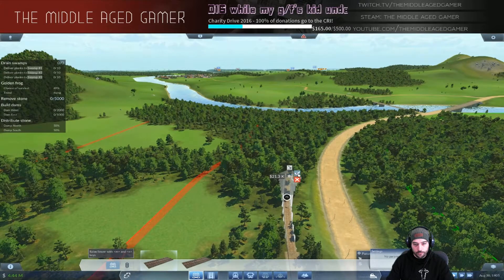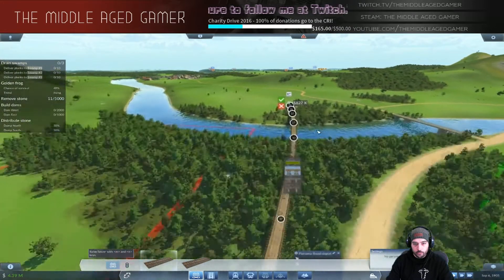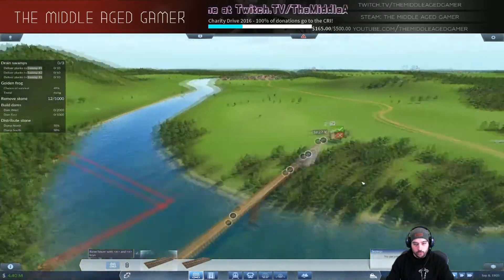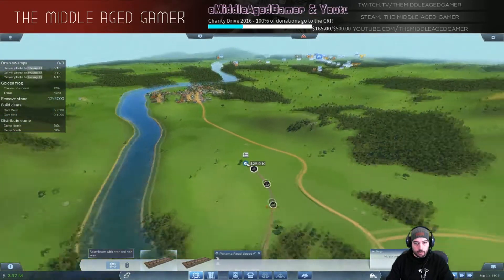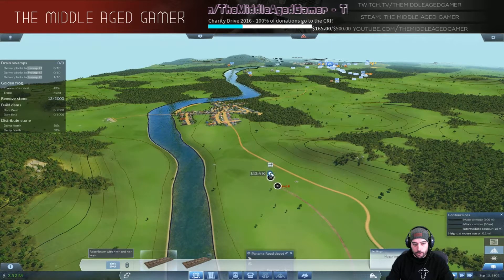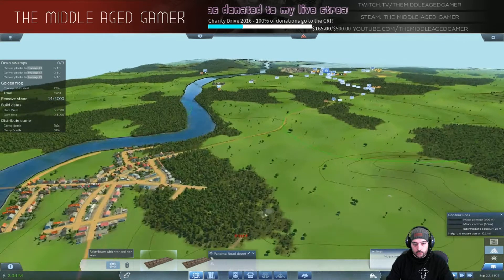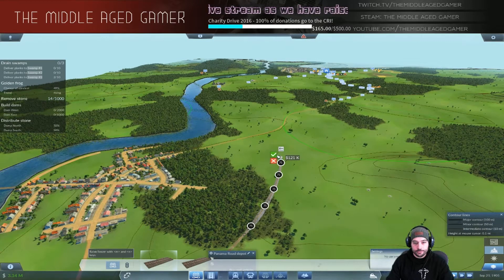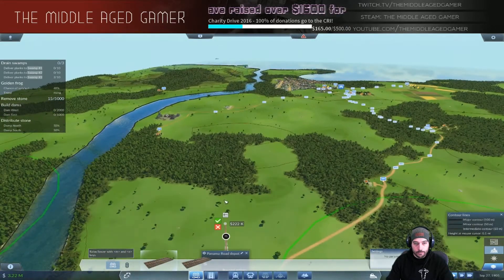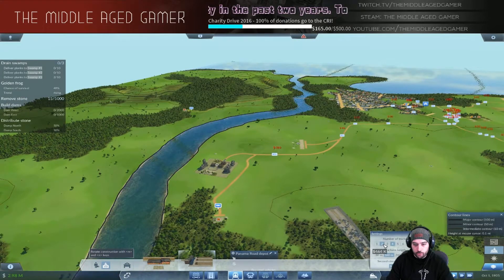Building the track in short sections. The biggest cost is going down this huge downward incline. Money is not really a big issue on this mission but you should still avoid bigger mountains to save a bit. Looking decent so far. That was an expensive section though. Now setting up the other side with an end station - two tracks should be fine for Dam West.